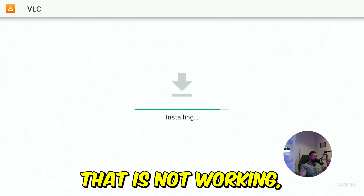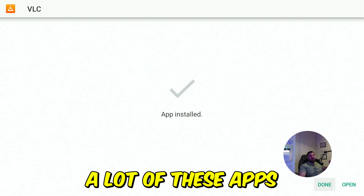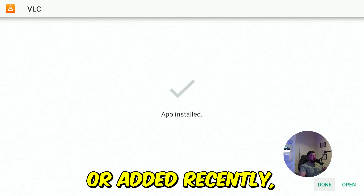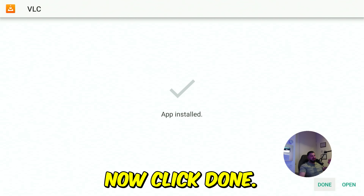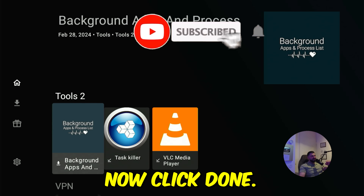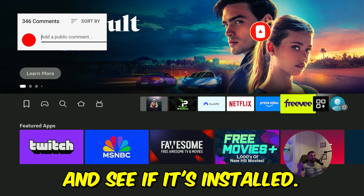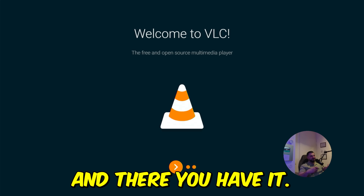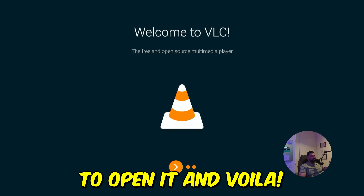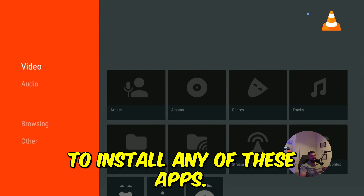If you find an app that is not working, please let me know in the comment section below. As far as I know, a lot of these apps have been updated or added recently, so they should all work. Click Done and press the home button. Go to your apps, scroll all the way down — and there you have it. Click confirm to open it and voilà, it is working. That's how easy it is to install any of these apps.